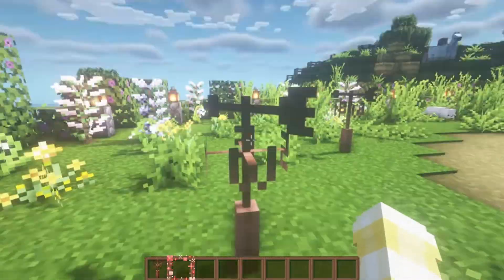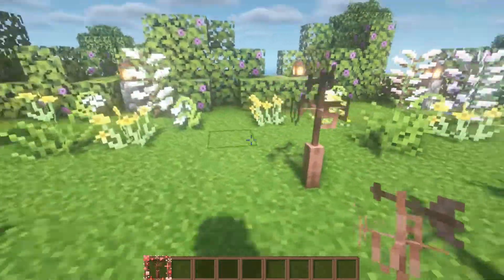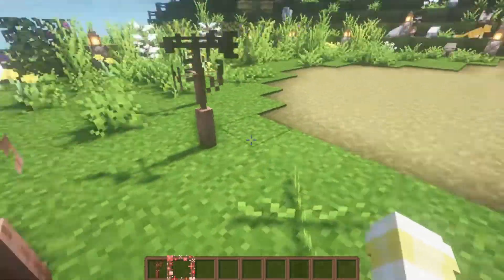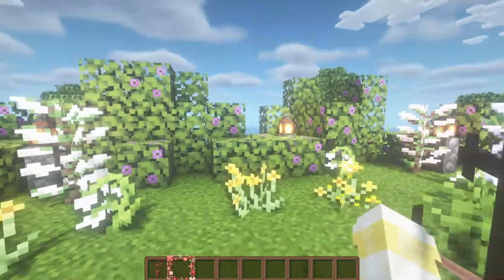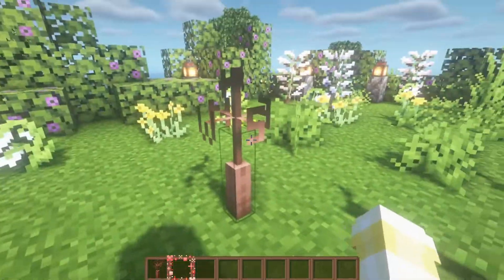The shading is a little weird just because I have shaders on, but normally it doesn't look darker like that at the top. And these little north, west, south, and east indicators all point in the actual direction — so that is actually north, that is actually east, and so on.